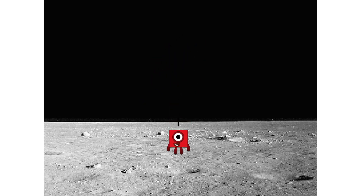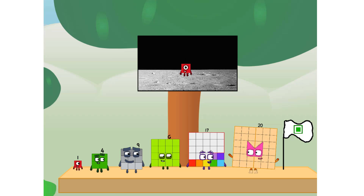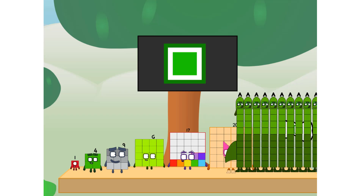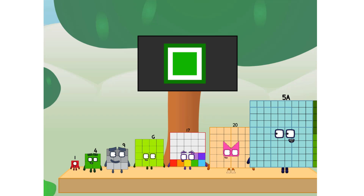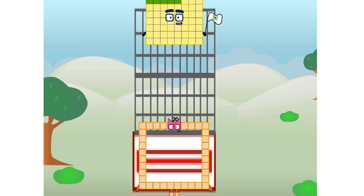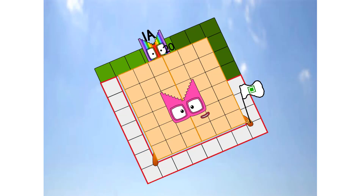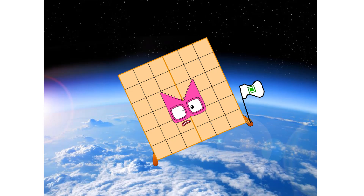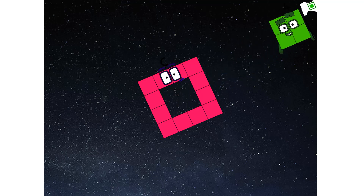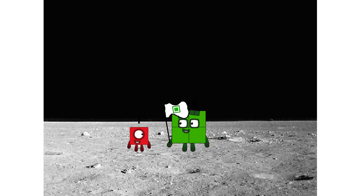The square has landed! We did it. The only thing left now is to plant the square club flag. Numberland, we have a problem — I forgot the flag. Don't worry, little one. I'll take care of this. Square power only. Achoo! Achoo! Achoo! Achoo! Hello! Looking for this?